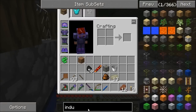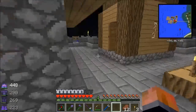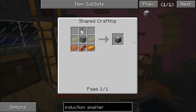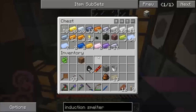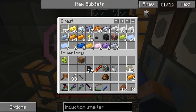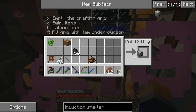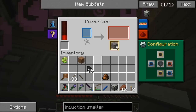Now for the induction smelter. There are two reasons I'm doing this - one is I've got the redstone flux power up here. For the recipe I need copper, invar, a bucket, a machine frame, and a redstone conductance coil. There we go, that gives us an induction smelter. It's got some power in.